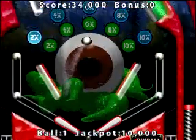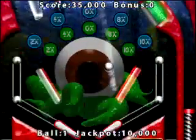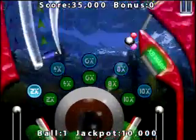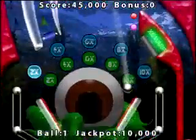Particle and lighting effects are put to great use for smashing targets, ramming into catchers, ball launches, and more. Multiple flippers are available and you can activate triggers, lock the ball in catchers, fly through spinners, and open and close gates.